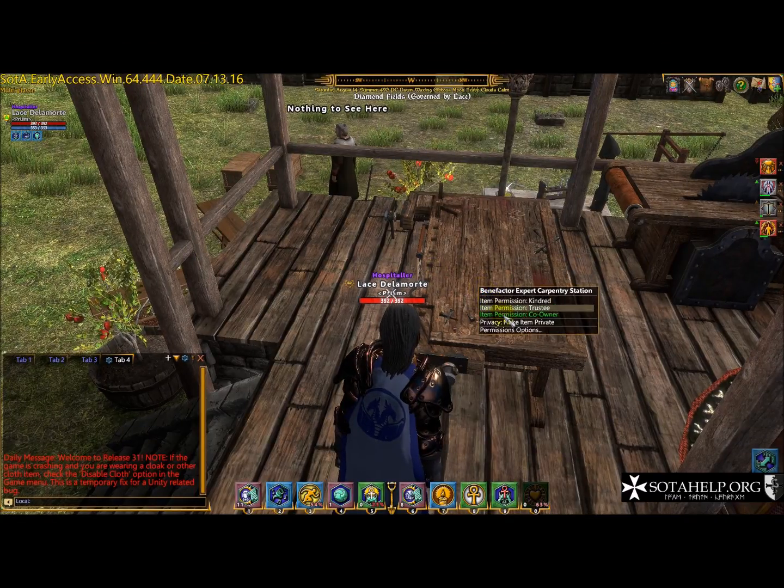Guests can open doors, but you have to specifically assign them that role. You can see what the base permissions are for each role. To add somebody — I have a second account, just called Lace — I'll say Lace, add her permissions. Her default is guest, but I want Lace to be able to do some stuff, so I can raise her permissions. Now she's Kindred. If I raise it again, she's a trustee, and I'll raise her to co-owner. But let's say Lace pissed me off or she's not my friend — I could just keep lowering her permissions until I finally remove her from my lot.